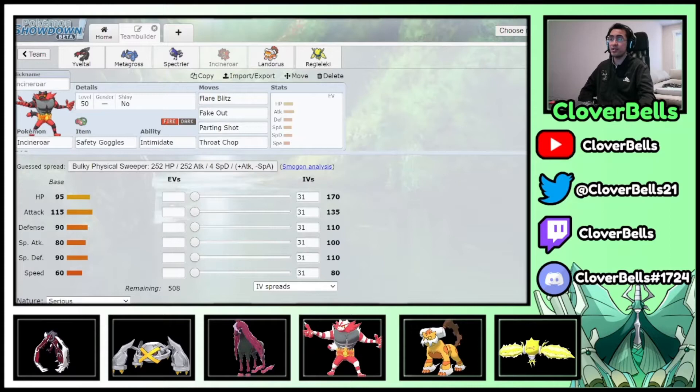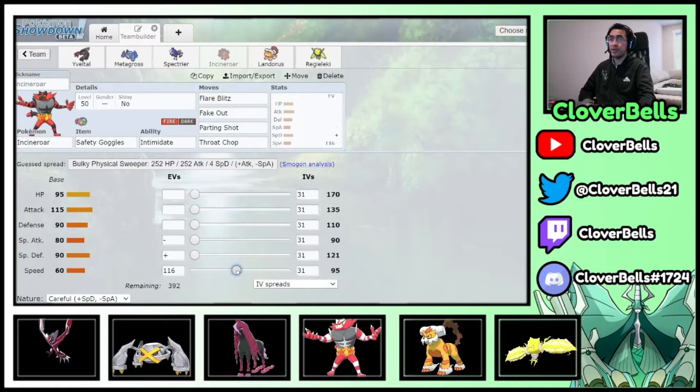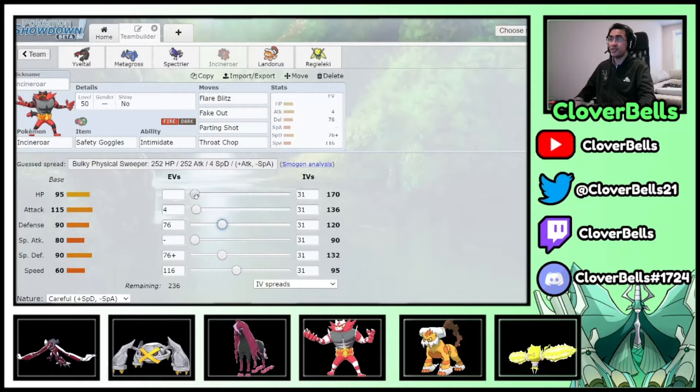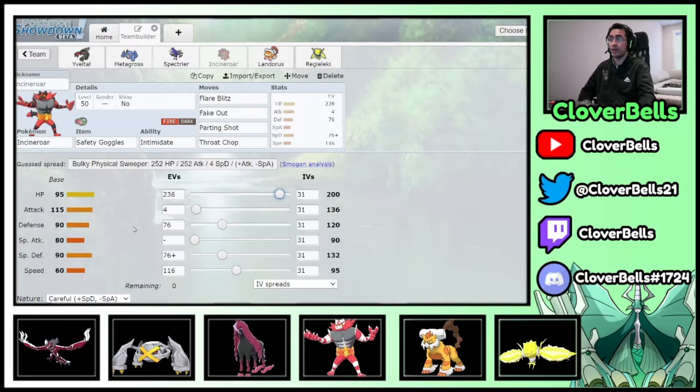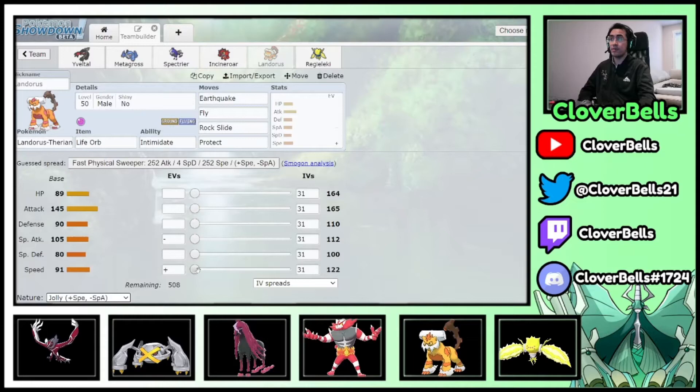Incineroar uses the same spread I always use — faster Incineroar at 95 Speed, just so that against Lapras (which tend to be slow) we can get Parting Shot off before it fires a Max Geyser, wasting its dynamax. First EV bump on Careful nature at 76 in Special Defense, 76 in Defense, rest in HP. This spread also helps survive a Close Combat from Zacian after bringing it to neutral with Intimidate.